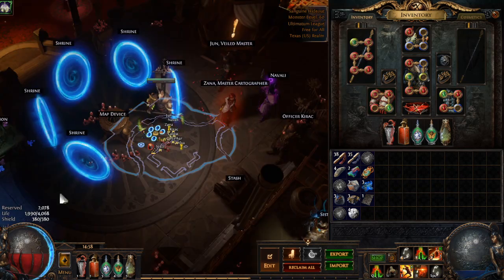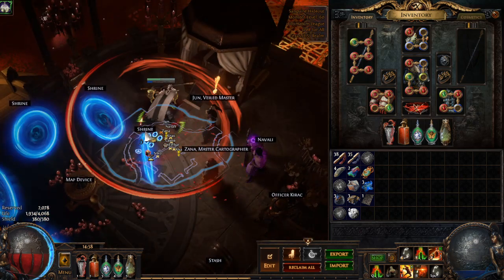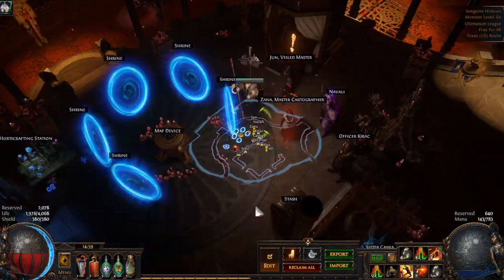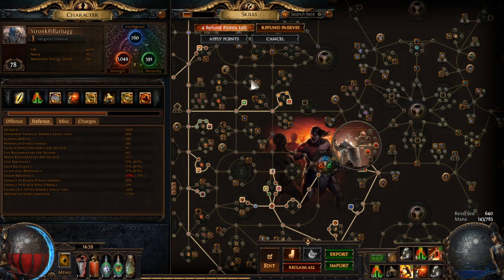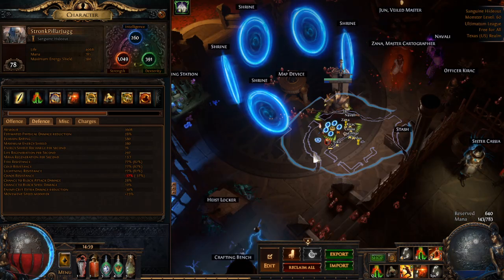Base regen of 297, which is like almost 15% of our current life. Plus we have leech and increased recovery per second from life leech from Martial Experience. Between those two things we're able to regen very quickly to outpace the damage over time. Sometimes when we're hit by a lot of small things, because our block chance isn't that high yet — it's only 30%. If we were to get the Iron Fortress it would be 50%, and with a perfectly rolled Rumi's Concoction we could get it up to 70%, near cap.